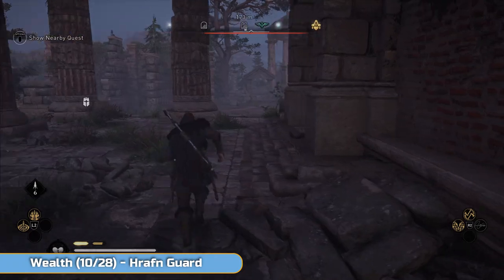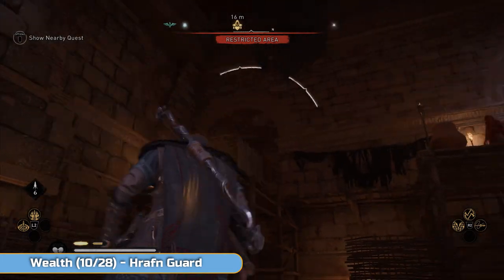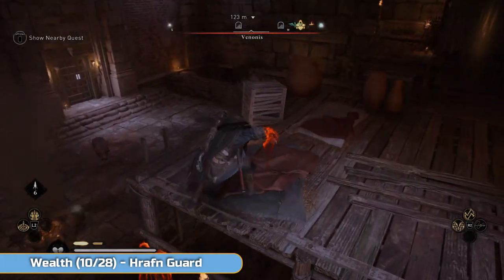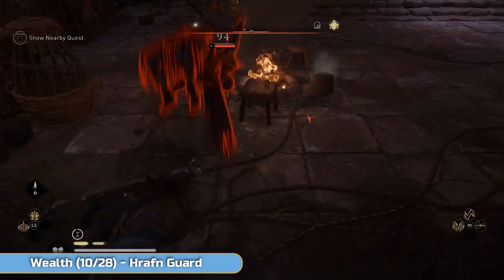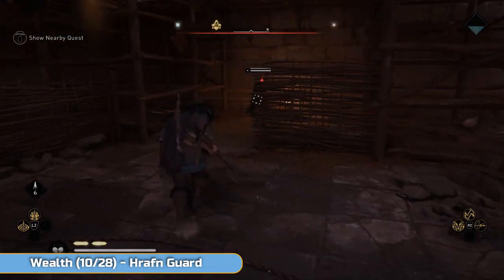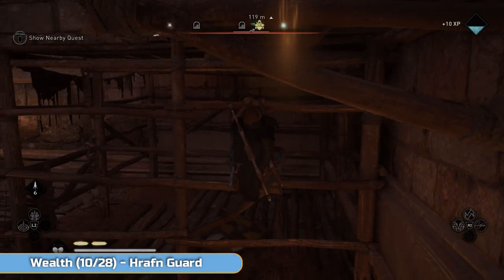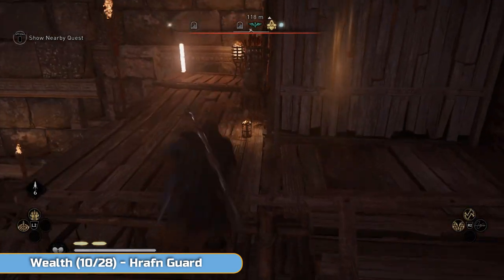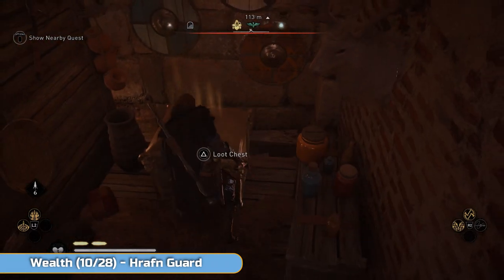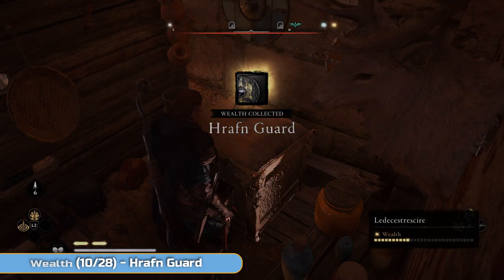I'm trying to avoid that level 90 guy down there — I'm about level 20 at this point so I'm not taking him on. Two enemies in here — I didn't think they'd seen me but they had. So we'll get the jump kill on that — that's always fun. Look for the chest in the corner, which you have to smash through these boards to get to. Open it up for a Raven Guard shield.